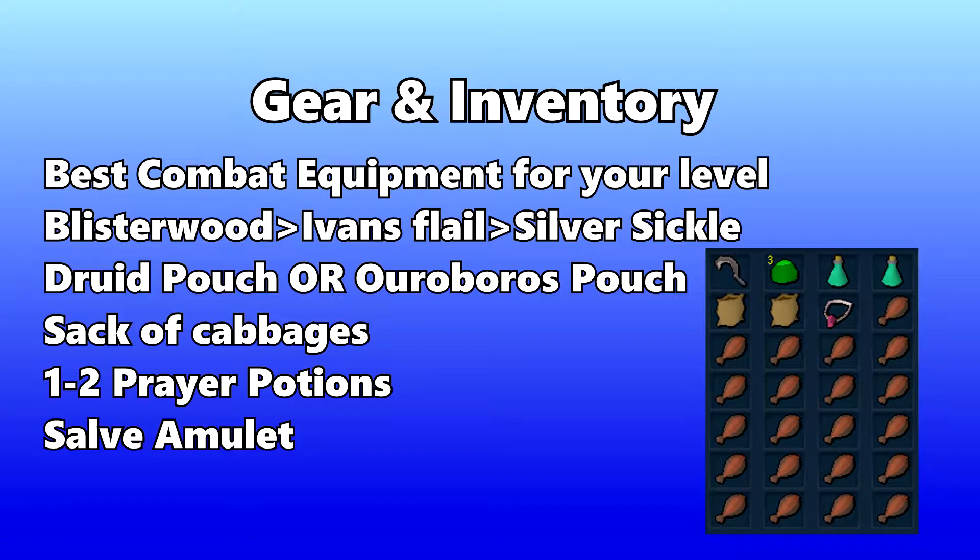To deal with the vampires in the event, you're going to need a Blisterwood weapon, an Ivan's Flail, or a Silver Sickle. All of these weapons will work on the Juvenite vampires. If you want to kill the Fiyr Shades, you're going to need to have at least an Ivan's Flail or the Blisterwood weapons — the Silver Sickle will not work.